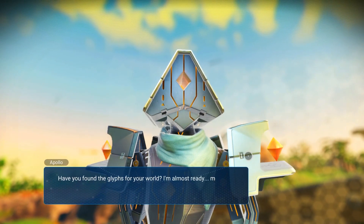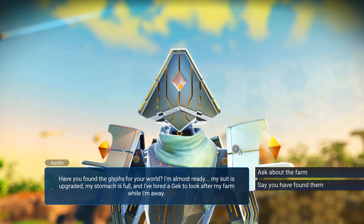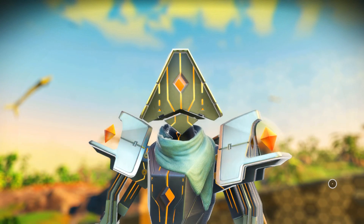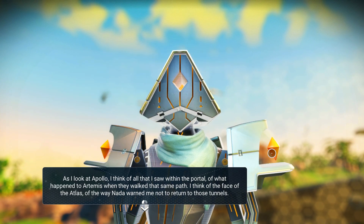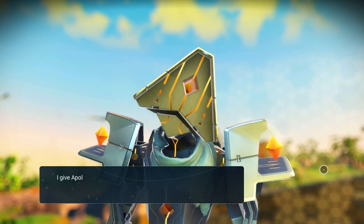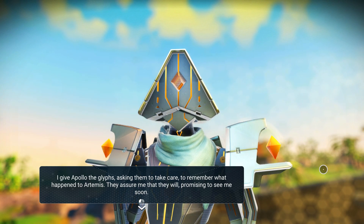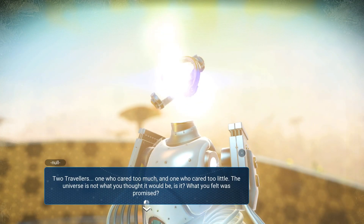Mr. Apollo asks if I've found the glyphs for my world. He says he's almost ready - his suit is upgraded, his stomach is full, and he's hired someone to look after his farm. I tell him I found them and he can come here. I give Apollo the glyphs, asking him to take care of them and remember what happened to Artemis. He assures me he'll see me soon.